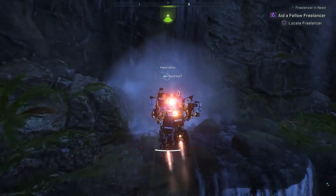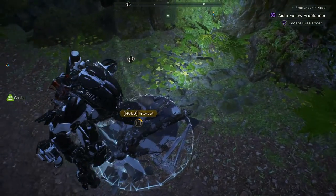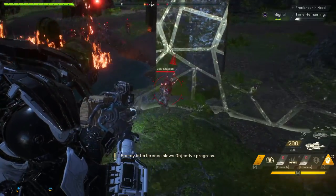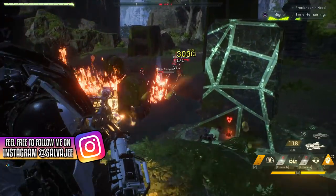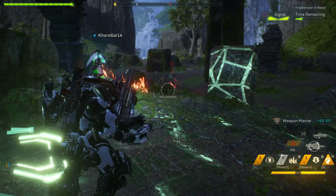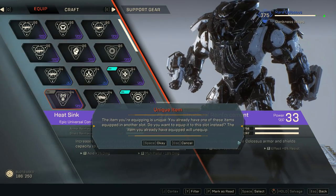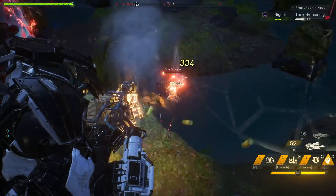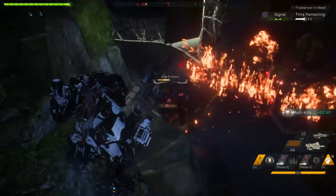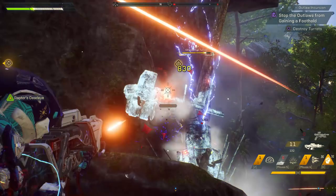Tip number 75: always be on the lookout for waterfalls — the water splashing from waterfalls will cool your engines instantly and will let you fly for a longer amount of time. Tip number 76: I absolutely recommend that you choose the ranger or the storm javelin when you first start out, or the colossus and the interceptor javelin, because when you first start out in Anthem you always want a javelin that's really good at taking care of weak enemies and also really good at dishing out massive damage to high priority targets. Tip number 77: you cannot have two of the same components. Tip number 78: make sure that you build your loadout around your components — if you have a sniper rifle component but not a sniper rifle, that's an issue because you're not maximizing your loadout. Tip number 79: turrets have a weak spot on their back, so make sure that you're getting behind turrets and shooting their weak spot to finish them off as fast as possible.